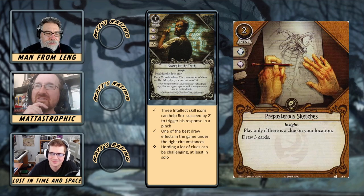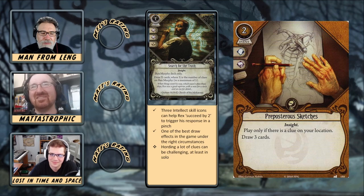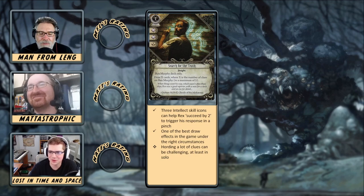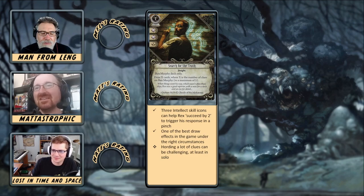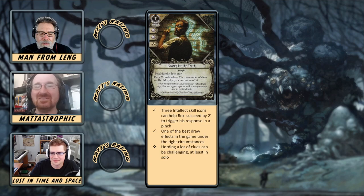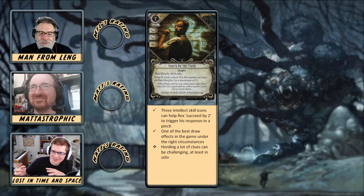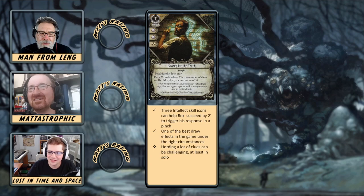Comparing it to Preposterous Sketches: Preposterous Sketches is two resources to draw three, so Search for the Truth is one resource, and if you pay one resource and draw two, that's okay. But once you start hitting four or five draws, it's kind of awesome — you just have to set it up and have the clues. In lower player counts, you're never going to actually have five clues. Especially in solo, you're generally going to advance before you have five clues. But in that case the three icons really save the day to help you pass an important investigation by two.